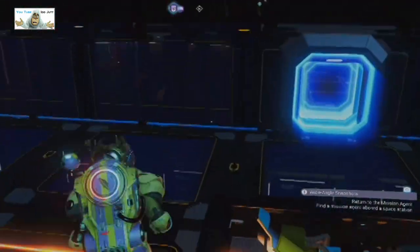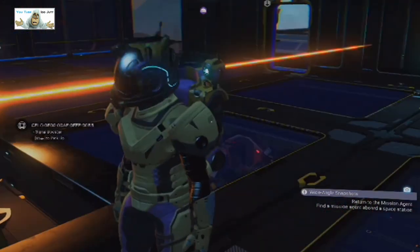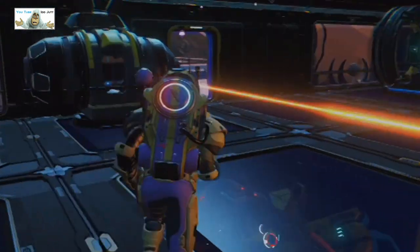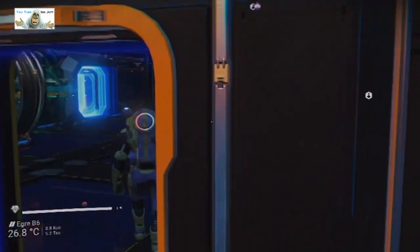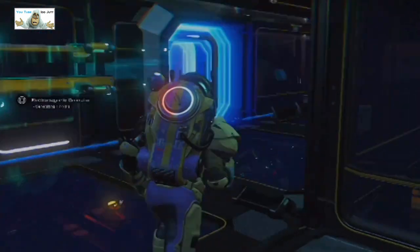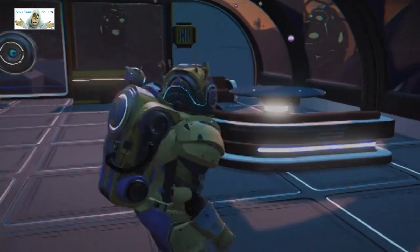I think they're generators - well, that one in there is at least. Signal boosters - okay, both directions up. The other side, and look - the other landing pad. Electromagnetic generators everywhere. And a box, apparently, for some reason.